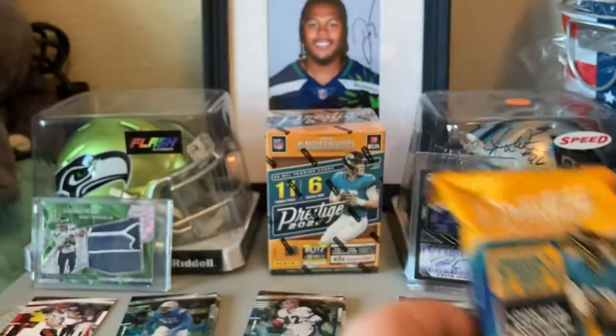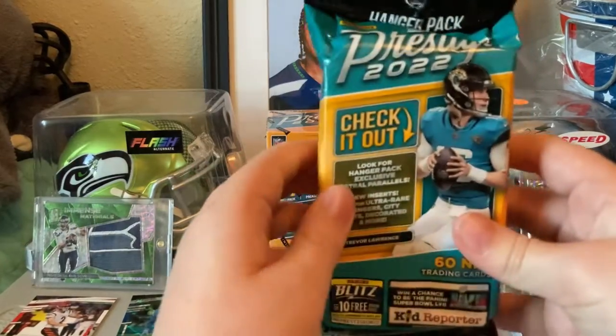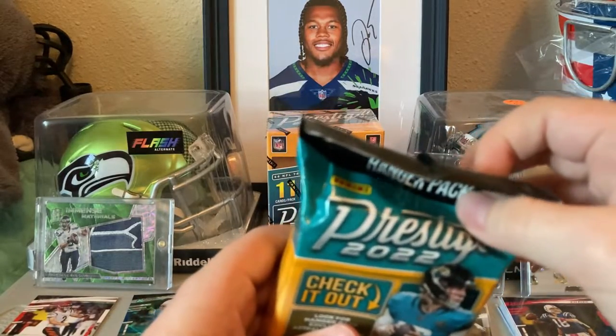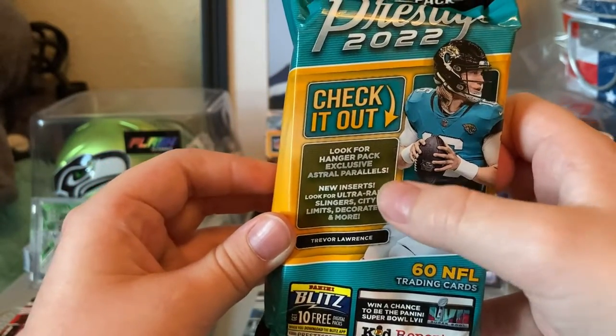You can look for extra points, you can look for numbered stuff. This one used to be a hanger box, not a hanger pack. So 60 cards in this, and I look for the Astral Parallels.